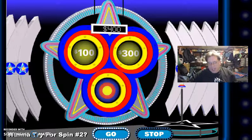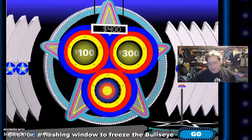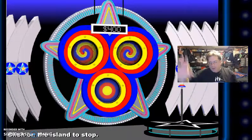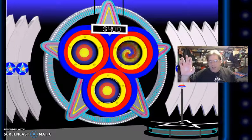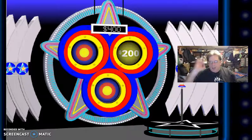I got a Bullseye and we're going to go for spin number two. I'm going to freeze that window just in case. We're doing well. There we go. I got a little Bullseye — one more. $600.